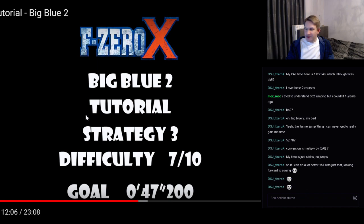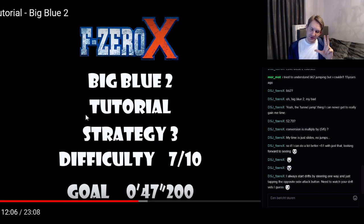Ready for strategy 3. Strategy 3 is a strategy that I usually use myself when I play this track. It doesn't use the most crazy air moves, but it uses most of them — almost all of them actually. There are just 2 or 3 of them that are really hard, reserved for strategy 4. It's rated 7 out of 10, which means it's really hard — there aren't many strategies that expand up to 7 and higher.